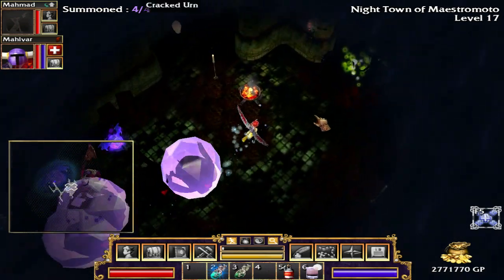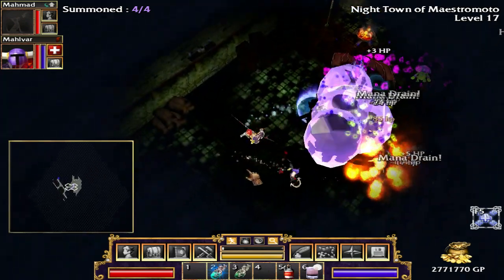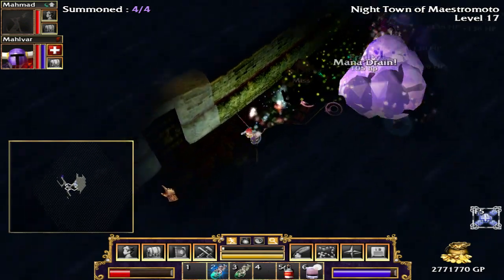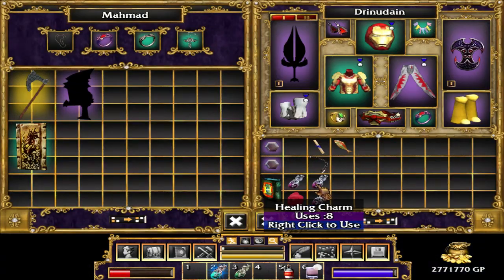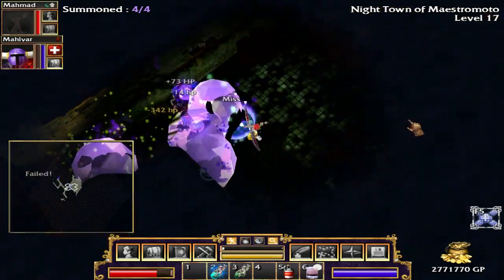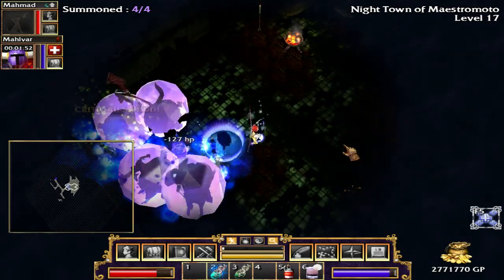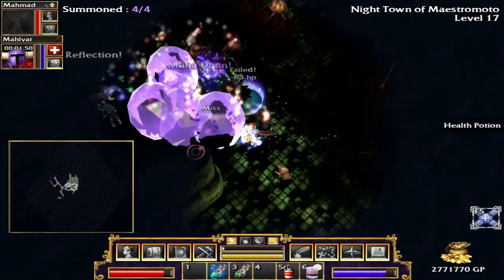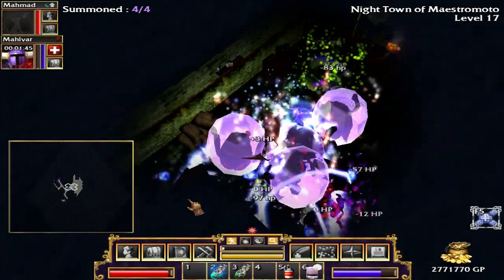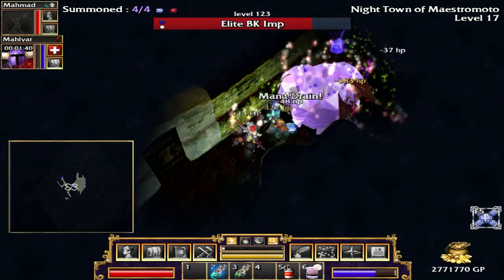There's a boss over there. Yeah, no wonder Malvar died immediately — I very nearly died there. I'm not sure what I can do besides just healing myself. It's like they're targeting me. It's this freaking imp — get out of here.